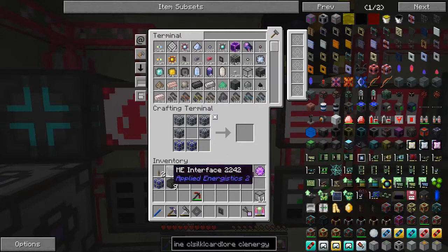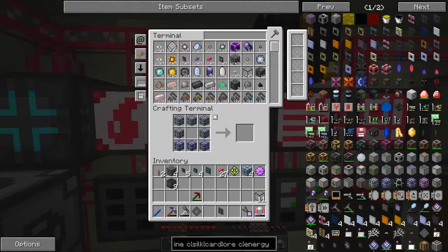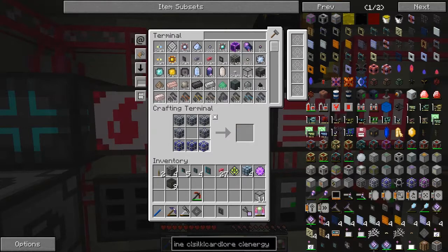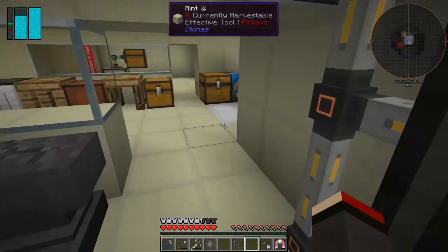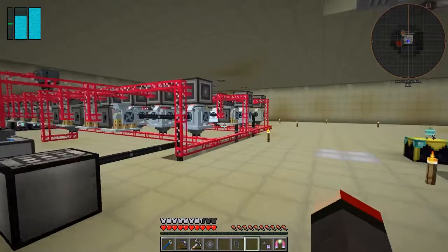For some reason that didn't work. We've got something running here but it won't let me take it - calculation processor. I can't take that. Let's take everything out of here - we can't take it. It's probably because of the power. We'll quickly toggle the toggle bus off because that should allow us to craft. That should give us enough power to do any crafting up there that we need to.